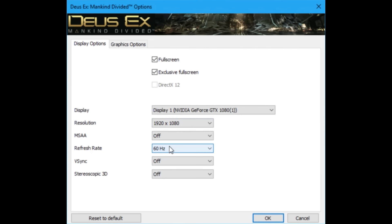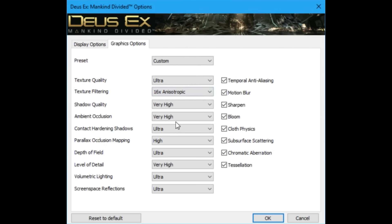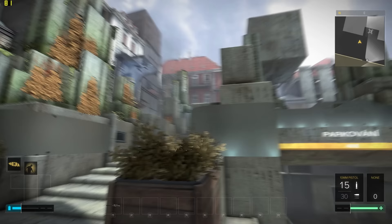We're going to start this test with Deus Ex, since if we don't do this then nobody's going to ask for it. We're going to set it to ultra preset, but this isn't enough. We're going to take it further by turning the anisotropic filtering up to an eye-popping 16 times. Why don't games set it to 16 times by default, you might ask? That's because the impact on framerates tends to be catastrophic.